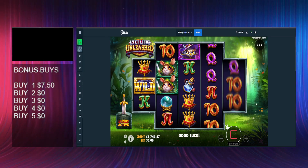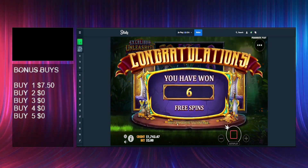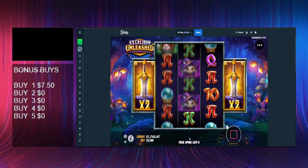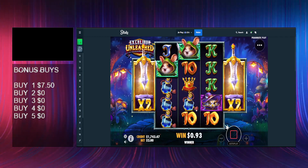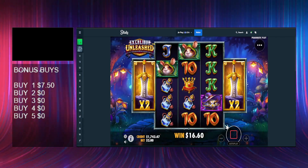Let's see if we can get some good multis please. Alright, 2x and a 2x — at least it's slightly better than the last bonus. We need some connections though. Okay, thank you. We need to go all the way with premiums or it won't pay.